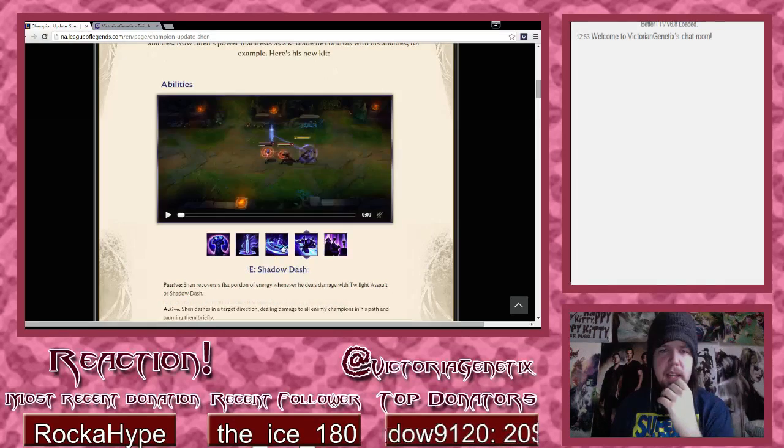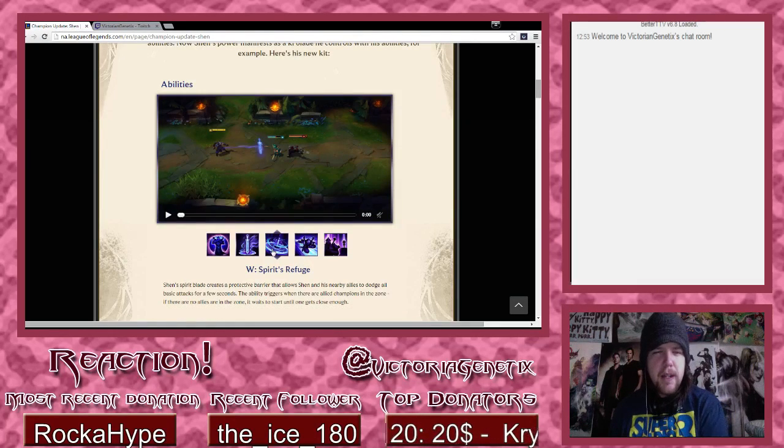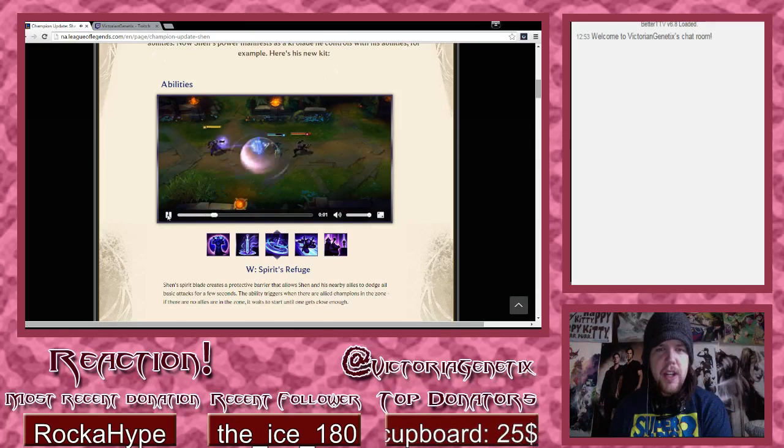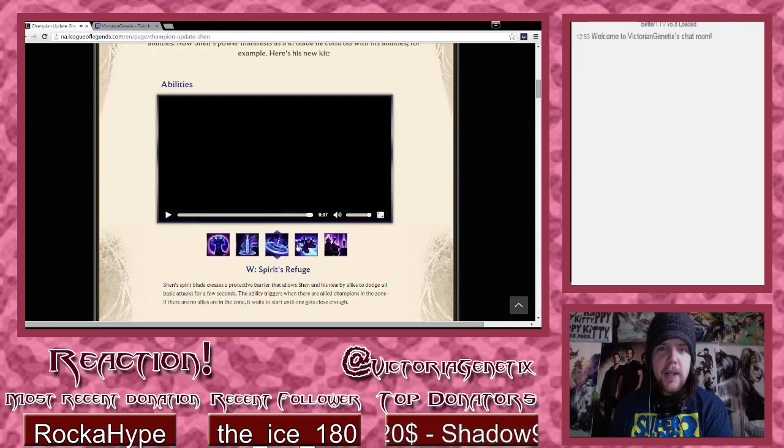How does the spirit blade work exactly? Shen's spirit blade creates a protective barrier that allows Shen and his nearby allies to dodge all basic attacks for a few seconds. The ability triggers when there are allied champions in the zone - if there are no allies in the zone, it waits until one gets close enough. Oh my gosh, that's so cool - screw you ADCs!